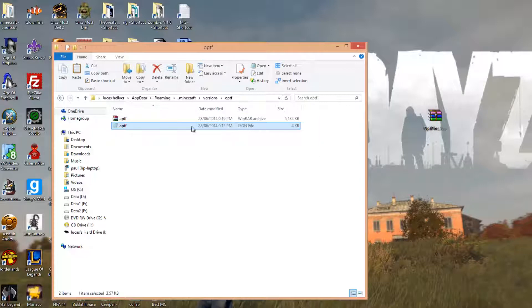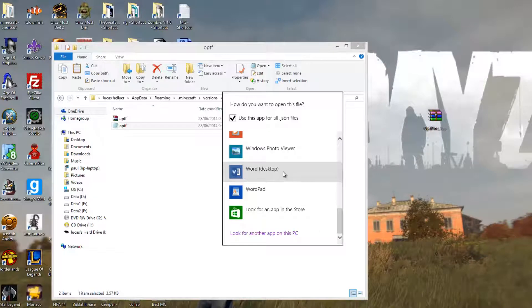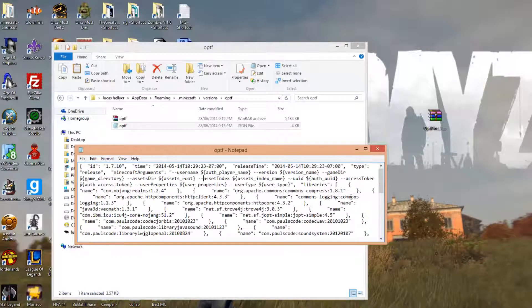Once you've got that, you want to go to the JSON file — it should be at the bottom. Right-click on it, open with, choose a program, more options, and you just want to look for a program that can edit text, like Word or WordPad. I'm just going to use Notepad. That's just going to open a bunch of code. Scroll all the way to the top until you see 1.7.10 — it should be fairly easy to see. Highlight that, press delete, and type in OPTF. No capitals again. File, save, and close.